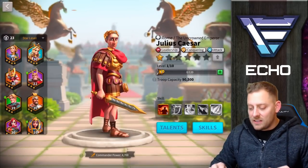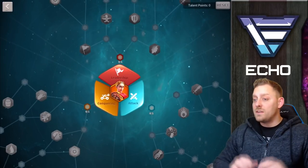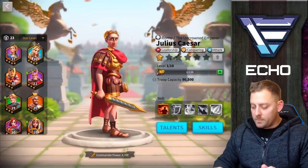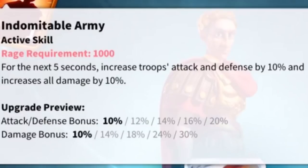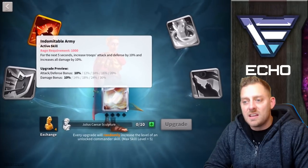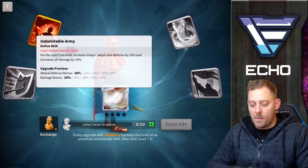Piece of history right here. Let's take a look at the talent tree. We got the attack, the conquering, and the leadership talent tree. Very different than others that I've seen before. And as far as skills go, the first skill is the active skill — for the next 5 seconds, increases troops attack and defenses by 10% and increases the damage by 10%. And then upgrading previews you can see right there — those all go up as time goes on.